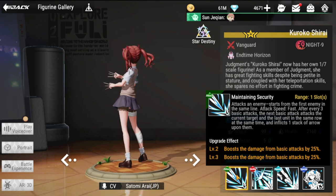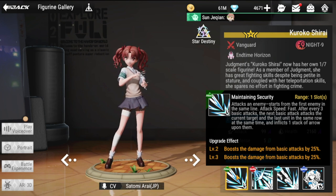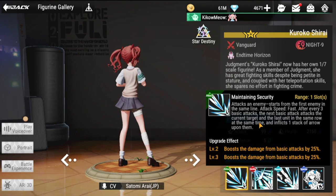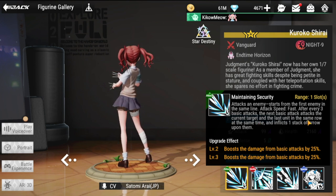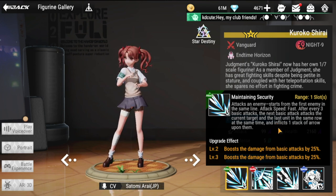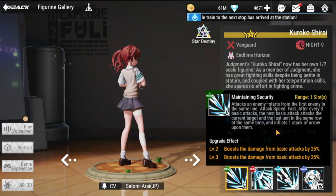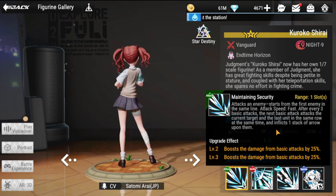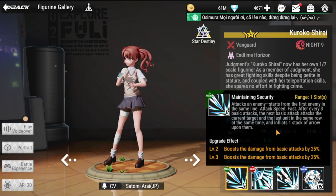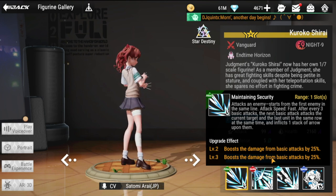Her basic attack, Maintaining Security, is a ranged one-slot attack that targets the first enemy in the same line. Attack speed is fast. After every three basic attacks, the next attack hits both the current target and the last unit in the same row simultaneously, and inflicts one stack of Arrow upon them.